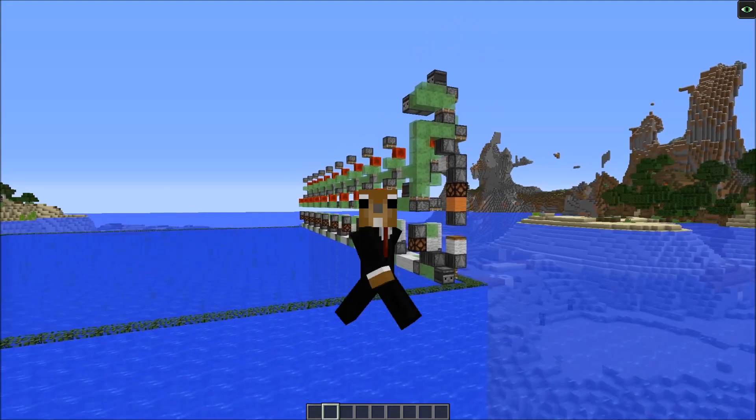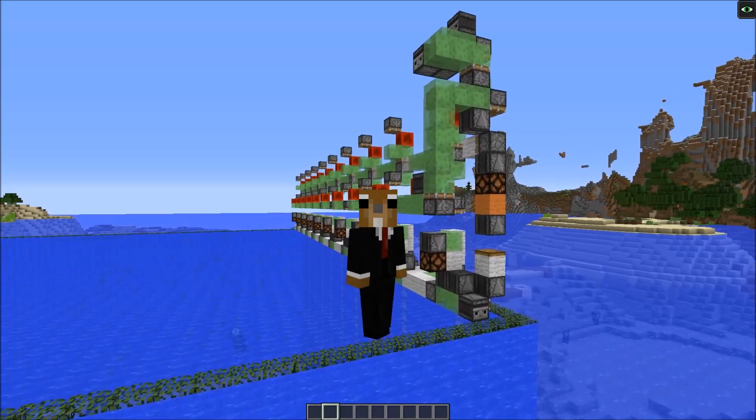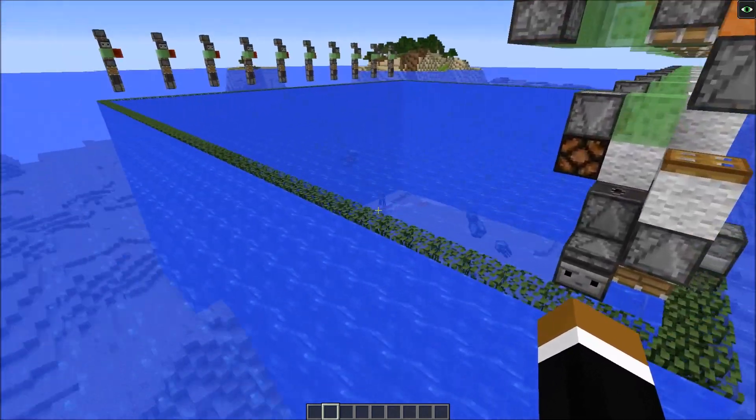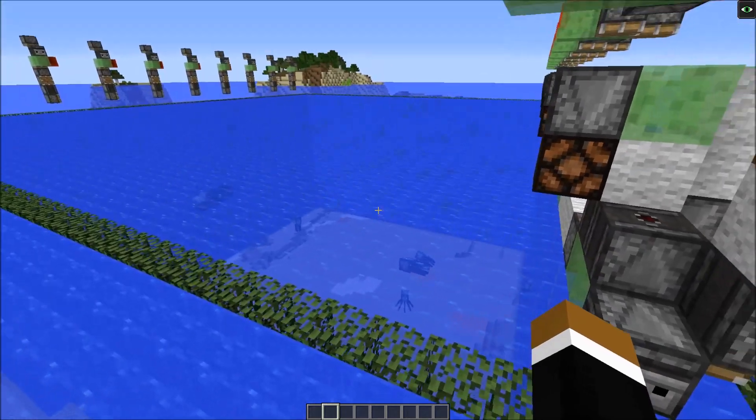Hi guys, today I want to show you another machine that could make your life a lot easier. I built up this flying machine that removes the water which is encased with the leaf blocks here, layer by layer.